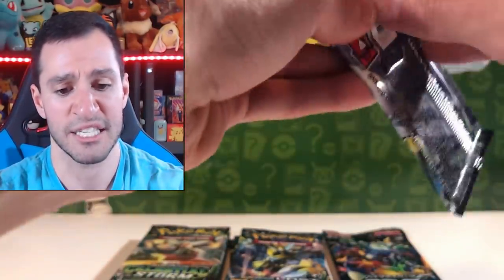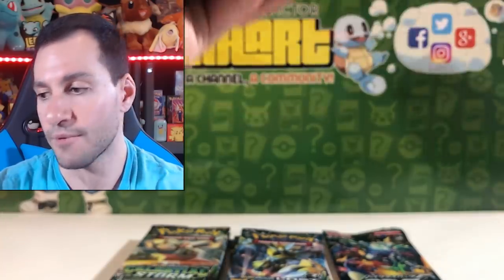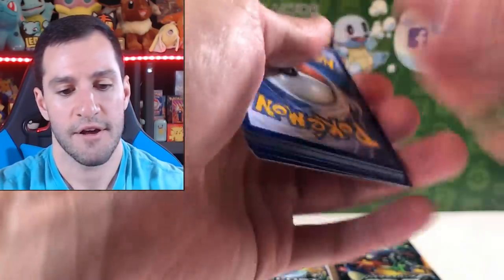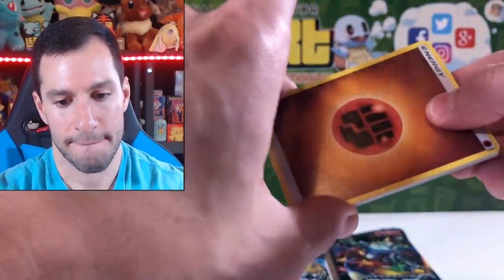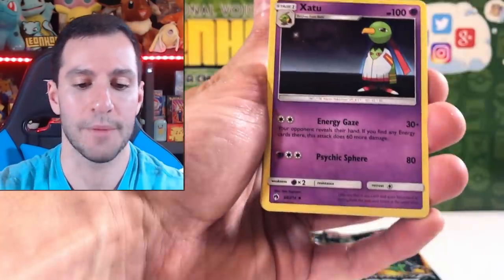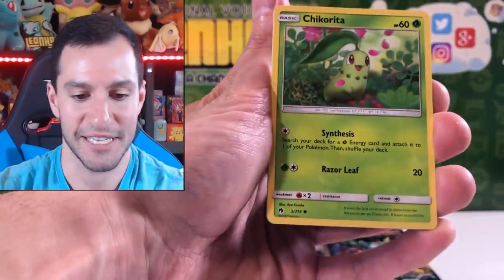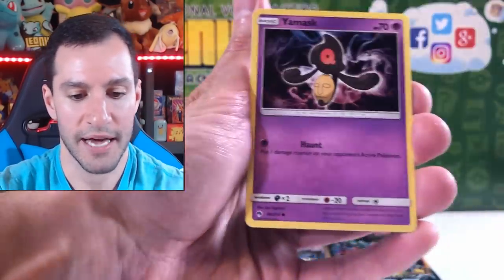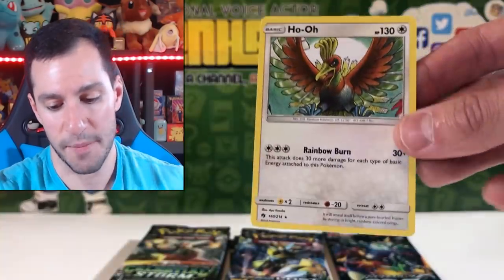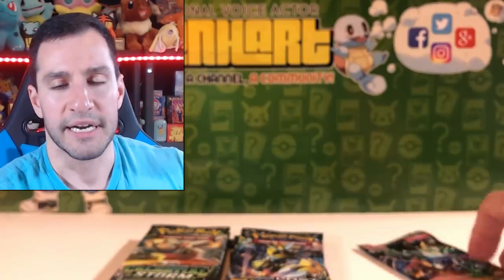We'll go with this Lugia Lost Thunder pack — Full Art Lugia. Primarily want the Alolan Ninetales Hyper Rare or Full Art for this set. Fighting Energy — I always forget to say Fighting Energy. Grovyle, Adventure Park, Azurill. There's also Natu in this set — so maybe we get a little Natu. Yamask, Ralts, and the bird is the word — non-holographic rare there.